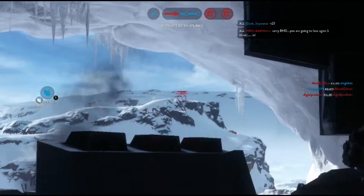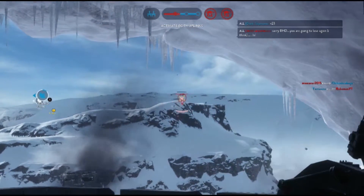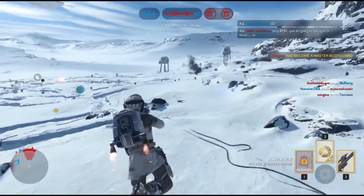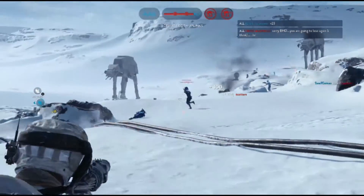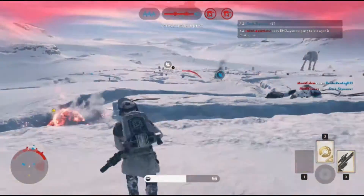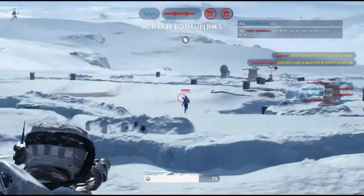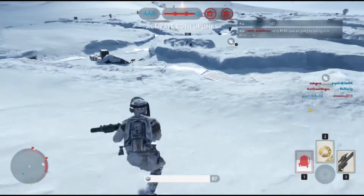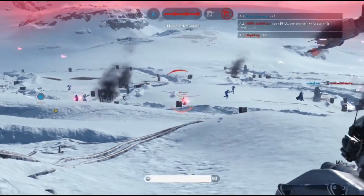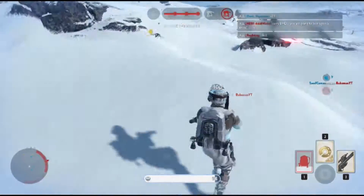To compare both blasters, they have similar effective ranges. Even though the T-21 can be somewhat effective at close range, it's not the best choice for close-range engagements — there are many other blasters with higher fire rates that are much more suited for close range. They both work for medium-range engagements as they are both 3-shot kills at that range. At long range, the T-21 is still an option, but much less effective compared to the T-21B because the T-21B is more accurate since it's semi-auto, unlike the T-21 shooting in full auto, which loses its spread.